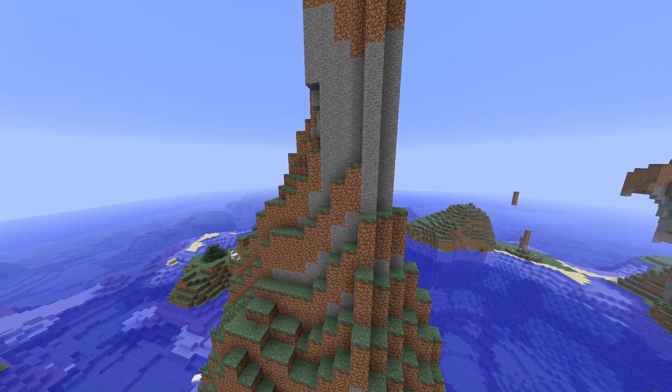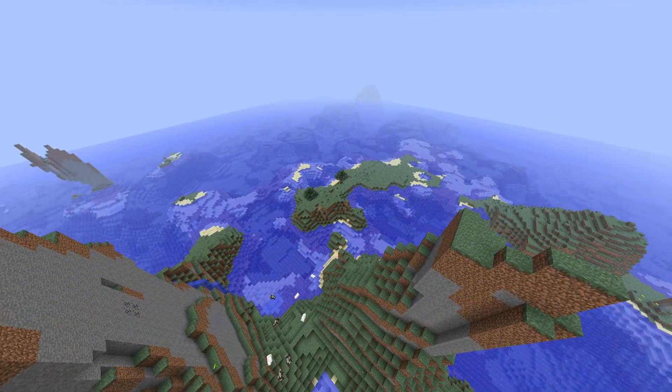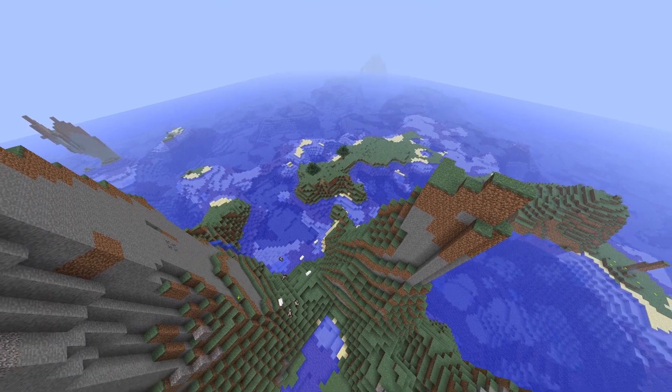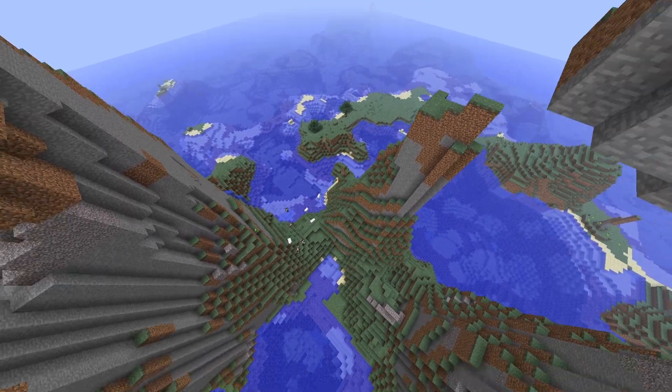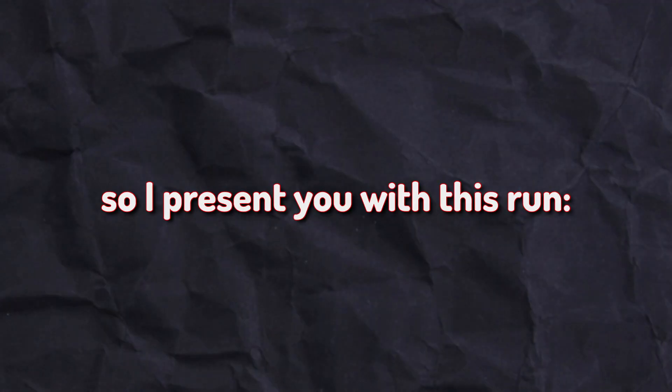But it isn't quite perfect, as you need to fall 23.5 blocks. The only way to do that is to go into the ocean. But doesn't water eliminate fall damage? I wondered that myself, but from prior experience, water in earlier versions of Minecraft can be a bit buggy. But falling one block into water does in fact kill you.